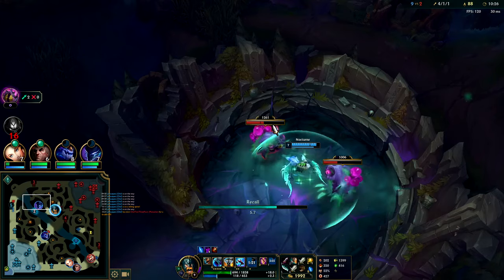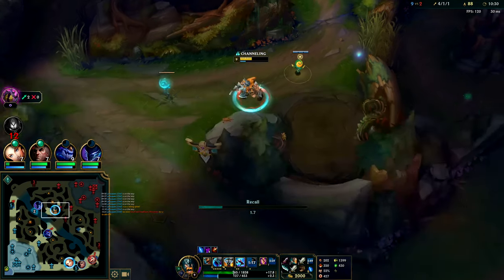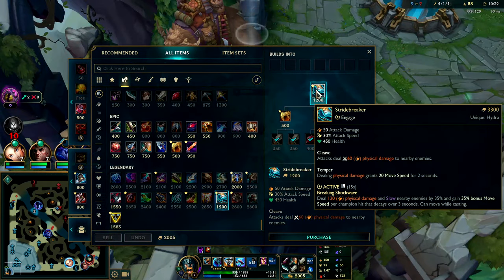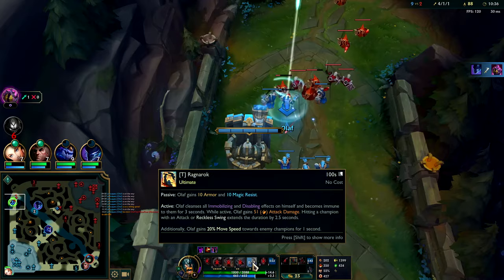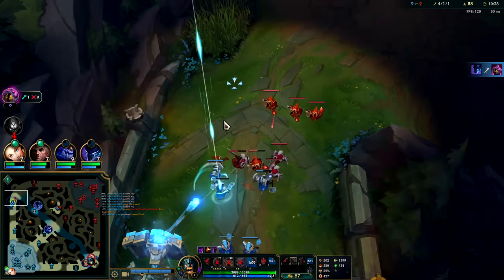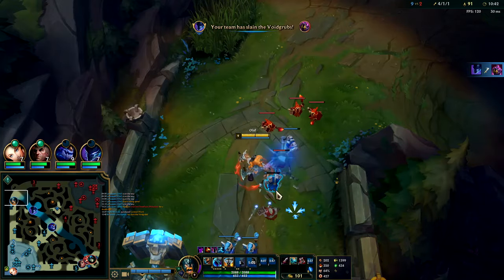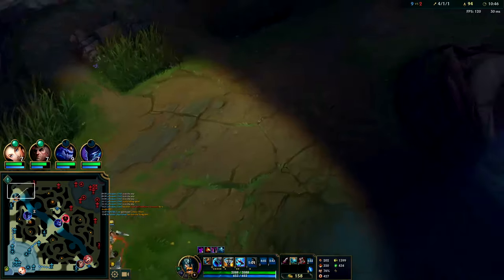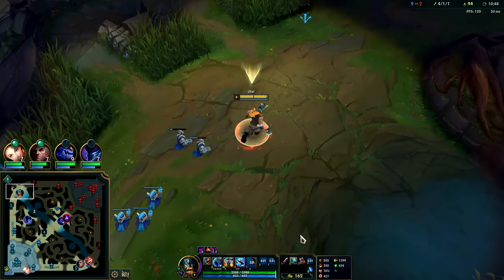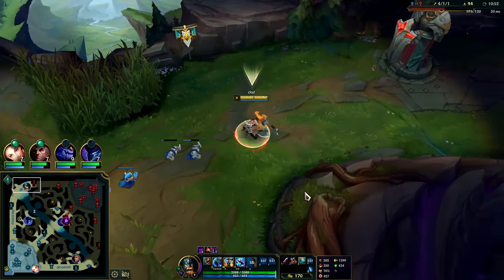Nocturne didn't really help there at all — he decided he just wanted the Grubs. We'll go ahead and reset and TP back to lane. Go ahead and pick up Plated Steelcaps since your R is essentially infinite tenacity — that's usually why you lean away from Merc Treads. If you want to get magic resist that's fine on Olaf; in that case Maw is a good item, or you can go for Jak'Sho. Since this has Teamfight baked into it, all of its autos will push the wave — that's partly why taking Demolish is so good on Olaf.